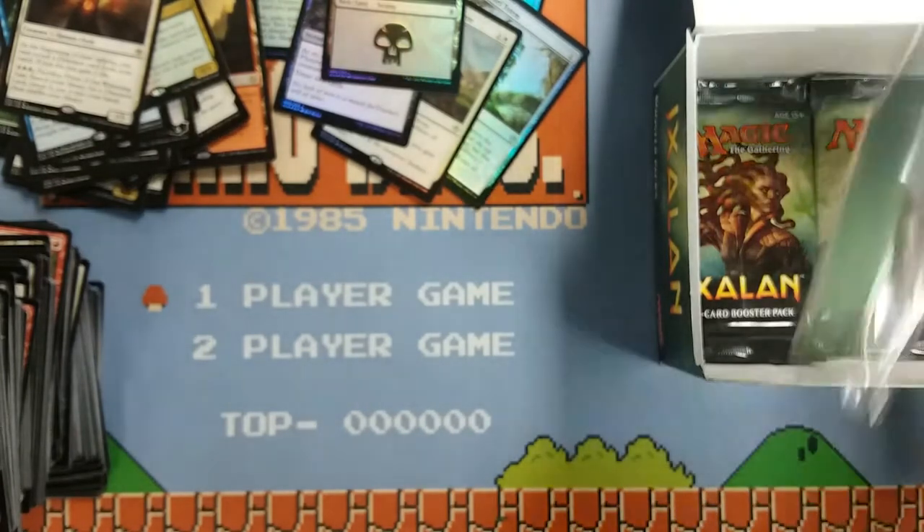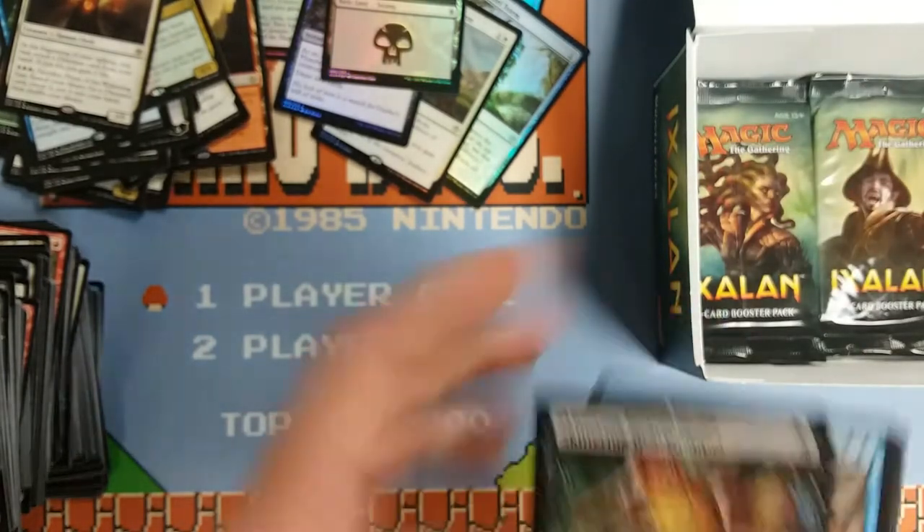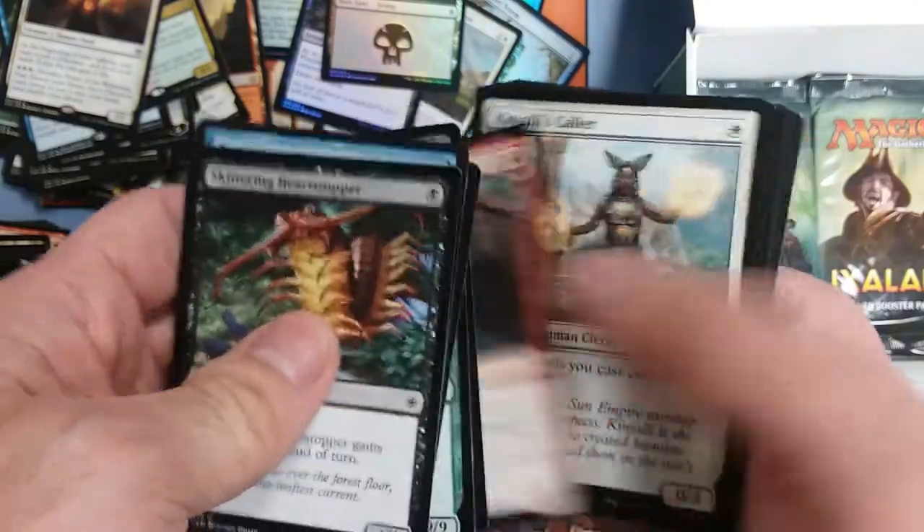Heartless Pillage, another Air Elemental, Snapping Sailback — I don't think I've seen this one in the box — and Priest of the Wakening Sun. One-one for one, at the beginning of your upkeep you can reveal a dinosaur to gain two life. Sweet. You can sack this dude for five to tutor a dinosaur. That's very cool. You can almost main-deck that, and the life gain could help in a lot of situations or at least soak up a burn spell.